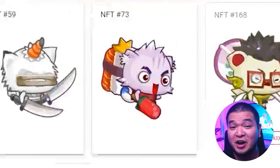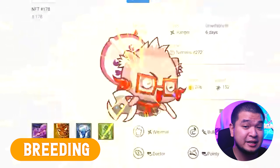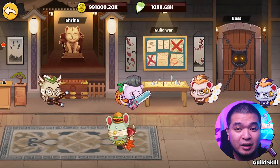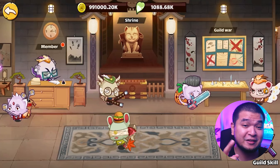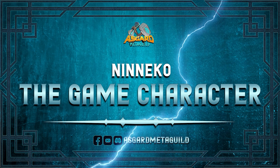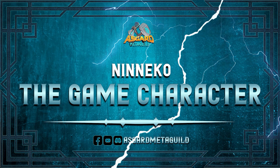Aside from battles, other systems such as breeding, equipment, Niniko upgrades, and dungeons are also available, and we'll talk more about them later in this video. Niniko can be played either on mobile or on PC, with downloads now available on their website. Now that we have a good idea about the game, let's talk about the Ninikos.